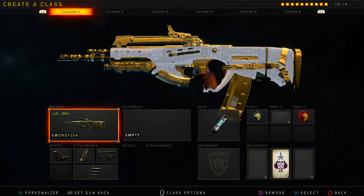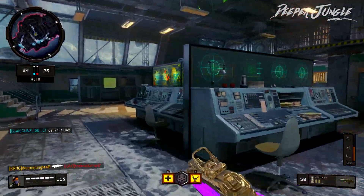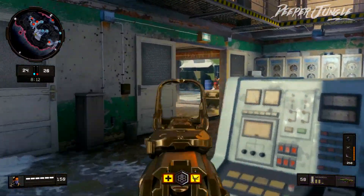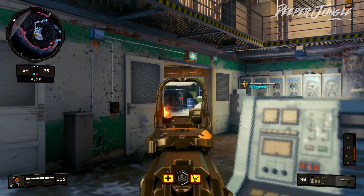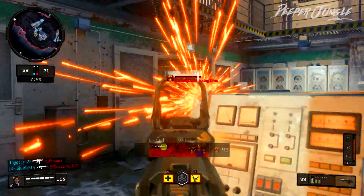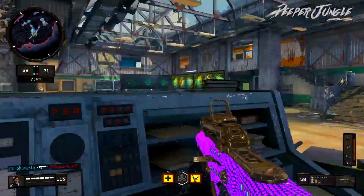We are going to be using the Swordfish with that diamond camo. Moving over to the attachments, the first attachment is going to be a red dot sight. That's because for every single tactical rifle in Black Ops 4, they have their own particular scope on that weapon. The scope for the Swordfish Tactical Rifle isn't really too bad; however, I do prefer using a red dot sight so that way it's a little bit easier to take out enemies.